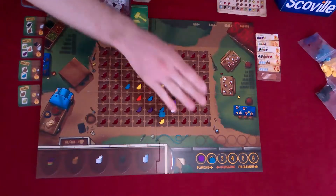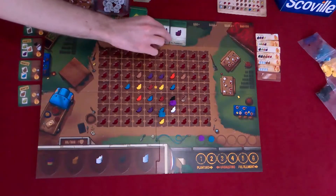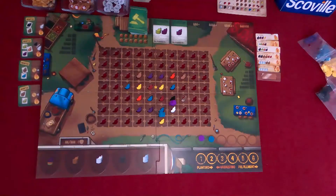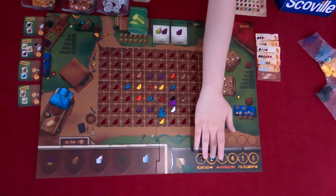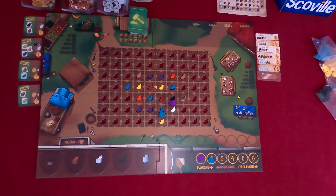That's it then for this round. So we pull these back, we replace our market cards, and then we bid. So Jordan can pick if she wants to go first or second. I've actually been liking going second. So that means I get to take this green and purple pepper combo right here, which means I'll finally have some fulfillment. And then I get the purple — as soon as I give you a purple pepper. I got a lot of purple peppers.